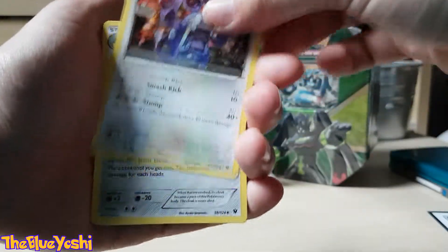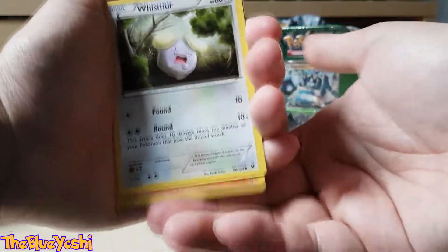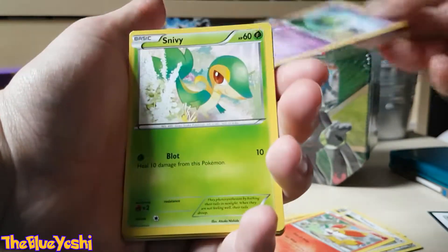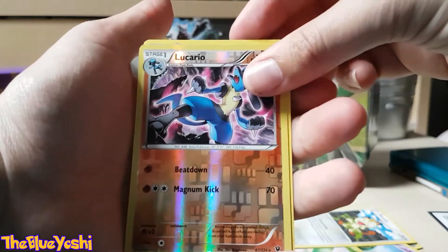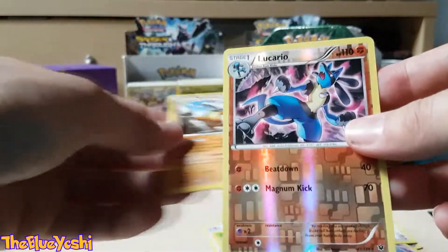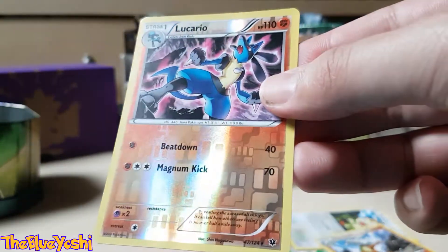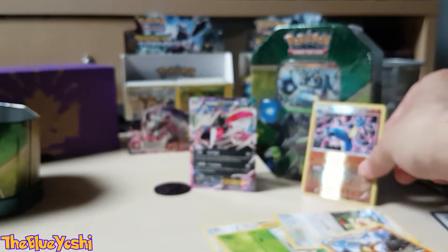We have Loudred, Warmadon, Jupiter, Wishmere, a Fennekin, a Zillosis, a Snivy, a Meow. What's the last card? Marowak. So it's pretty awesome. I'll put this one over here as well.